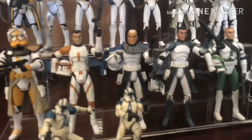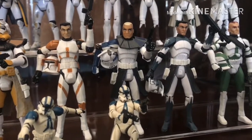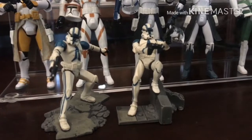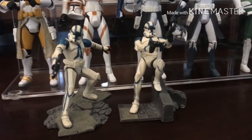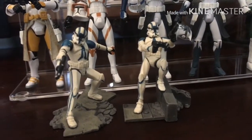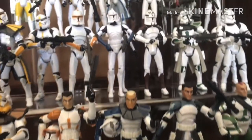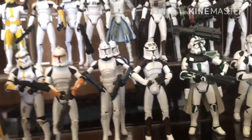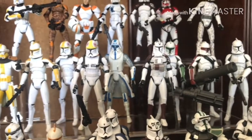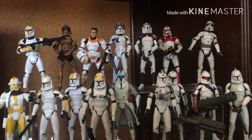The next line over I have the 501st, so this is Rex and Anakin's Battalion. Here are two little mini figures, which are kind of cool — I don't even know where I got them but I've had them a long time. So we have Rex, Red Eye, and Mixer in the back there. Snow Rex from that one arc. And then here's Echo from the Rishi arc, with the binoculars.